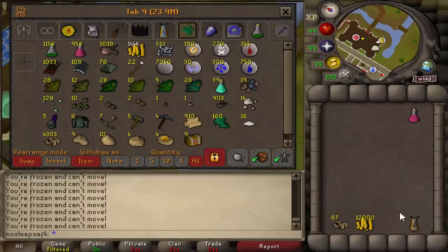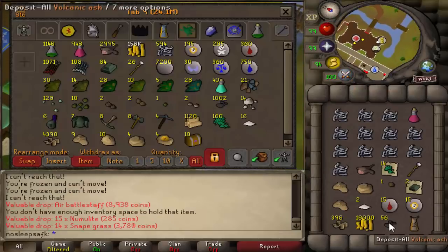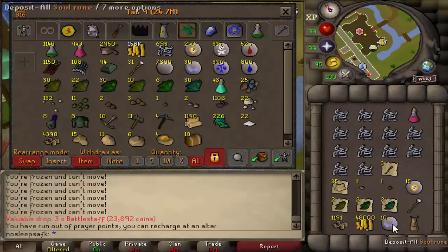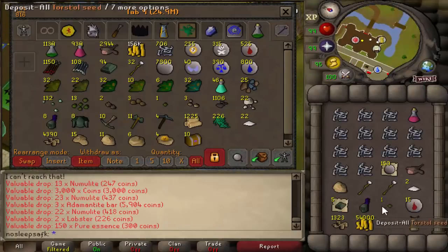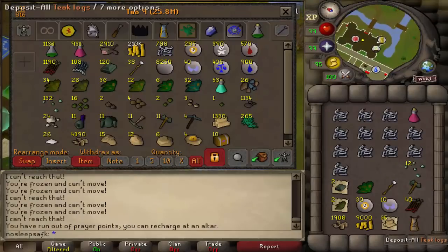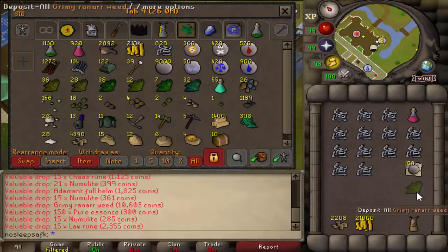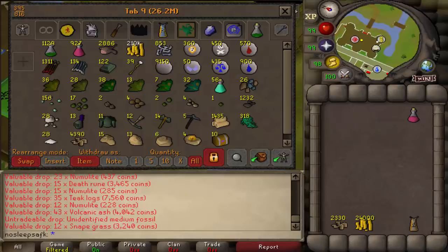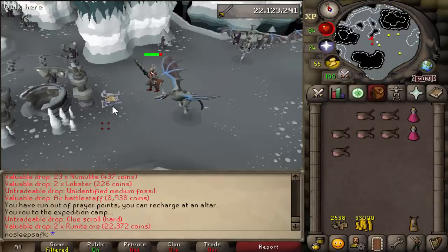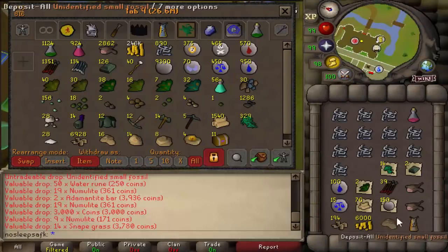The drop table for this monster is pretty good for mains and iron men — you can expect a lot of alchables from addy upwards toward rune, as well as battle staves both noted and unnoted, which make for great alchables for iron man accounts. The rares, just like the other wyverns in the cave, are the Granite Longsword at 1 in 512 and Granite Boots at 1 in 2,560. In this video, across all 1,000 kills, I did not receive any Granite Boots or Longswords. Those two rares have also gone down in price over time, which is unfortunate. Every Fossil Island Wyvern also gives a chance at the Ancient Wyvern Visage — extremely rare — and so far in this loot series I have yet to see one.